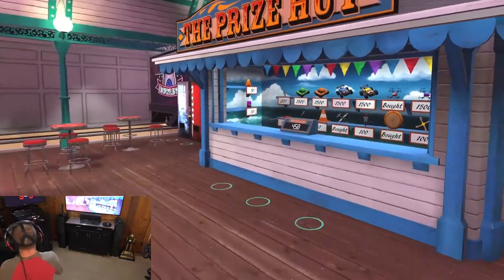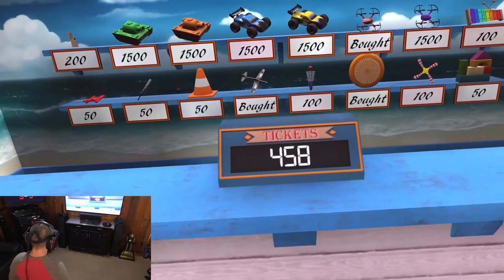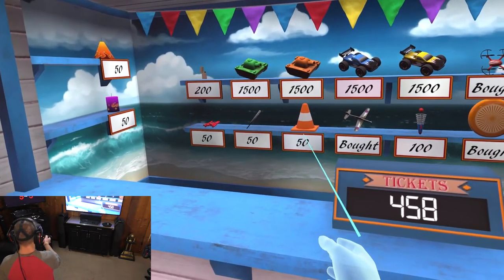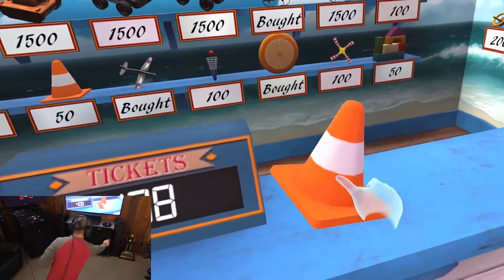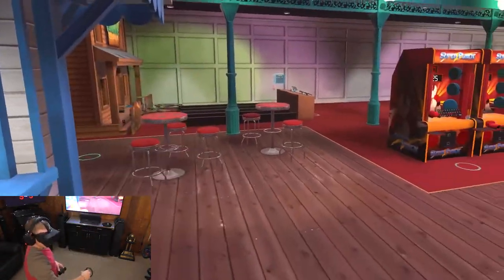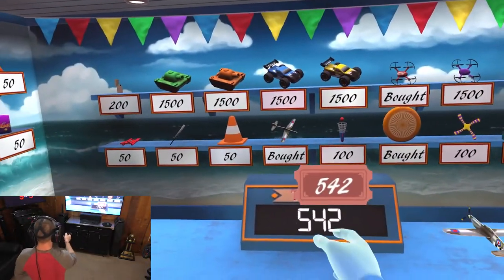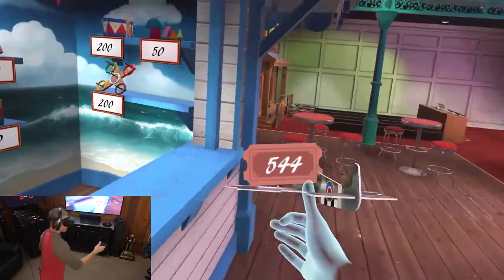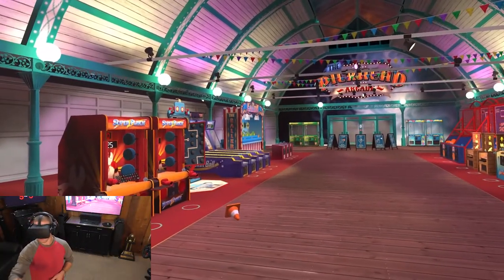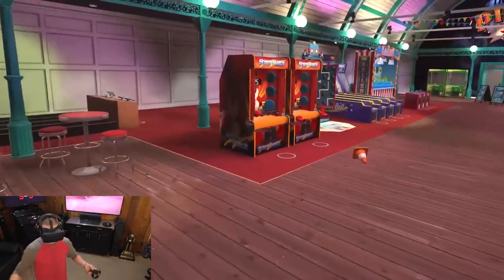Over here we've got the Prize Hut — the last section I haven't showed you guys. 458 tickets! So I can get maybe a pylon. Pylon on my head. You can get other things too — I got this little airplane, and you can throw the airplane. Look how far it goes — all the way to the other side of the arena.